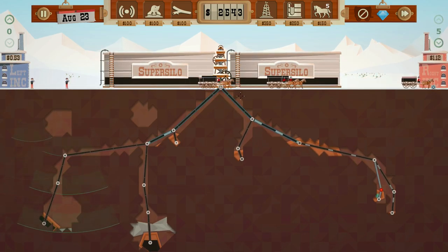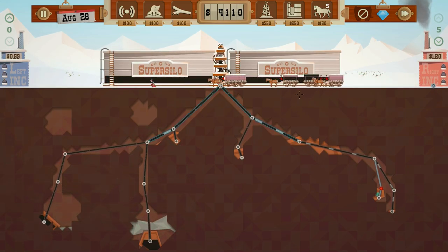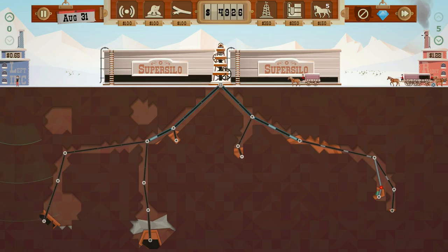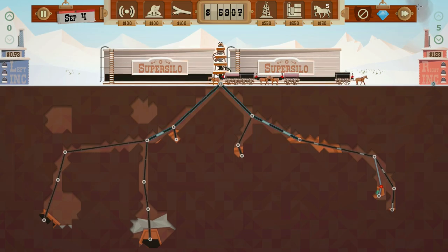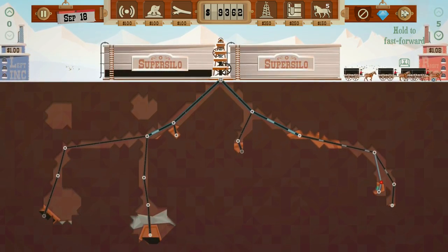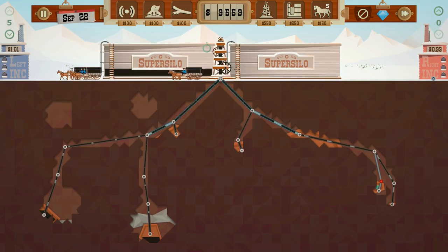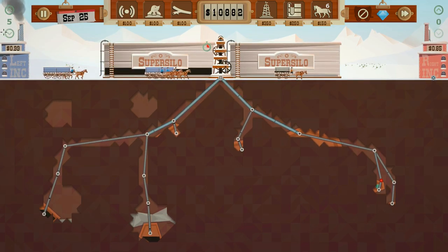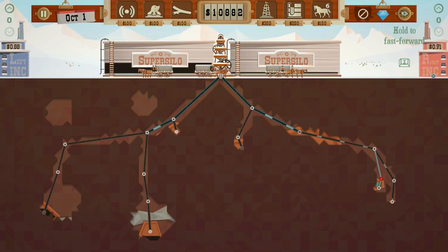Will five wagons be enough? One walked off, so I don't think there are any more deposits. We'll keep five and sell. They should make it back to collect the oil. Let's speed up time a bit and watch that side. Oh come on — I'm going to need another wagon. Go go go, okay!